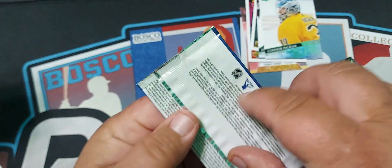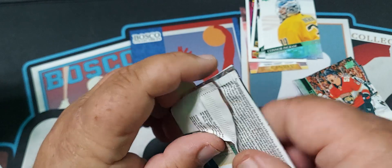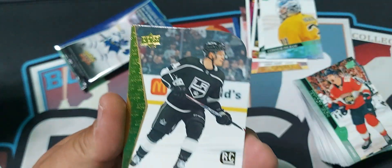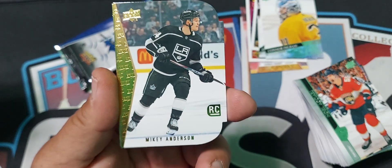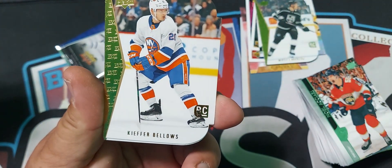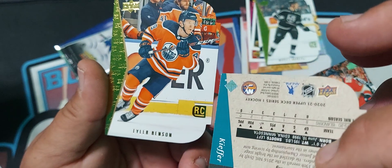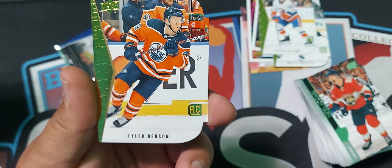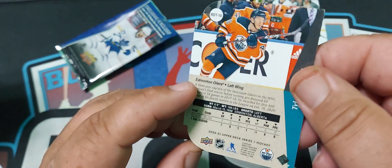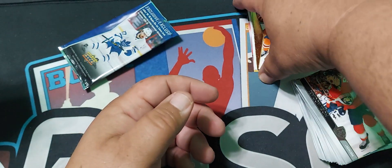Let's see what we're getting in this exclusive 93-94 or 94-95 die-cut bonus pack. A Mickey Anderson rookie, a Kefner Willow's rookie, and a Tyler Benson rookie. I have no idea if any of these people are good, but they are die-cut and they are nice. So this is a Series 1 — there you go.